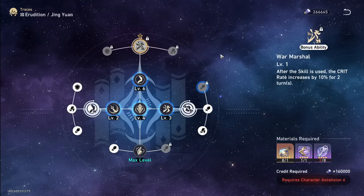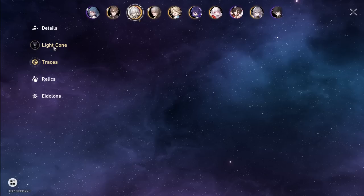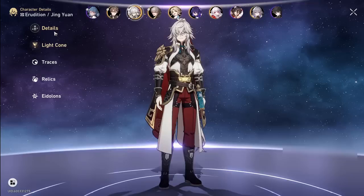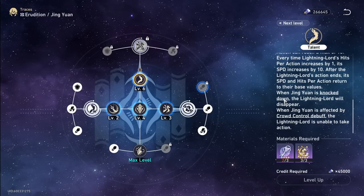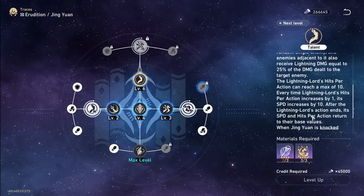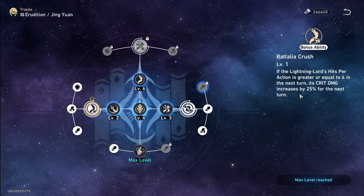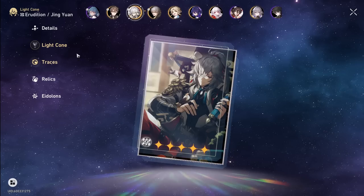In Honkai Star Rail you have to dial down expectations compared to Genshin — it's very much not the same. Traces priority-wise: talent first, get it as high as possible. I'm broke so mine is only level six, but I'll get it to seven and eventually eight. The side traces are really good too — this one makes him hit harder at six stacks. That's your priority, and it's a dragon-type trace. Now let's talk about light cones.